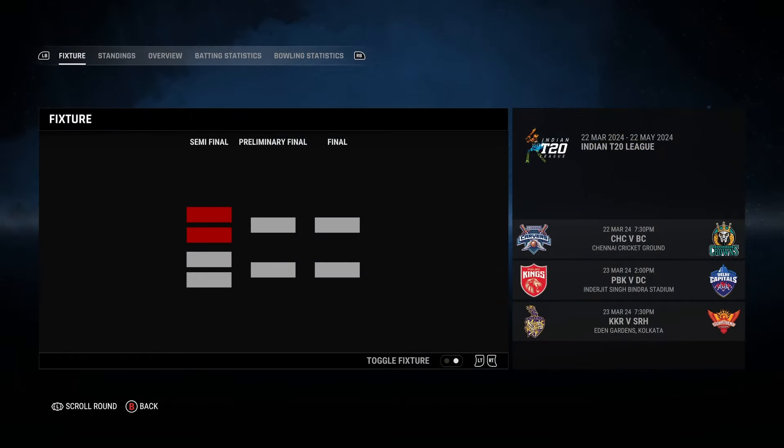The Indian T20 league fixture has been updated. Now you can play two semifinals, one preliminary final and a final. They've tried to make it closer to the real IPL format with qualifiers, but it's not perfect — in IPL we have qualifier one and two, then the winner of one goes to the final and the loser plays the winner of the eliminator. But this is a bit closer to the real one: two semifinals, then winners play a preliminary final, and then they go through to the final.